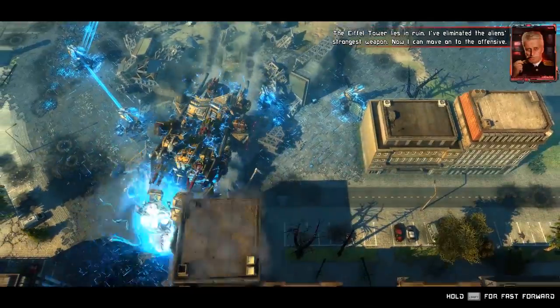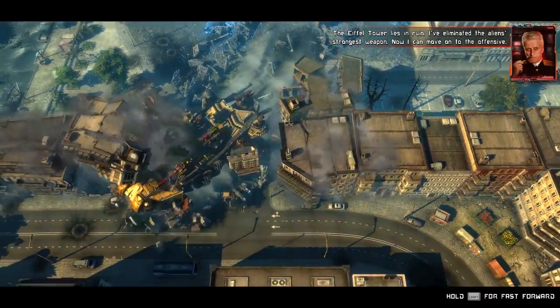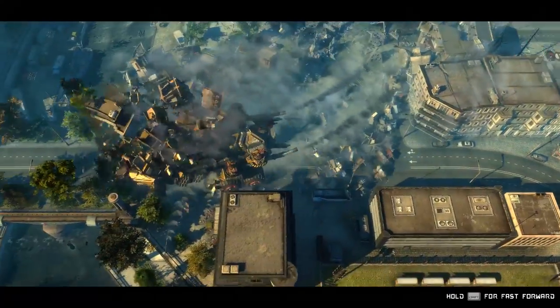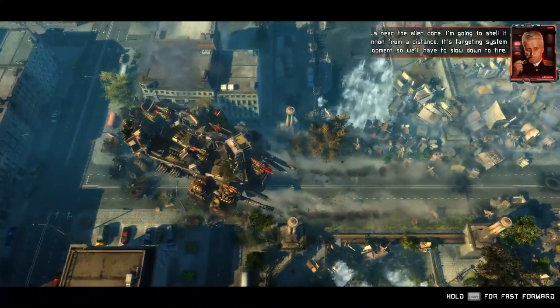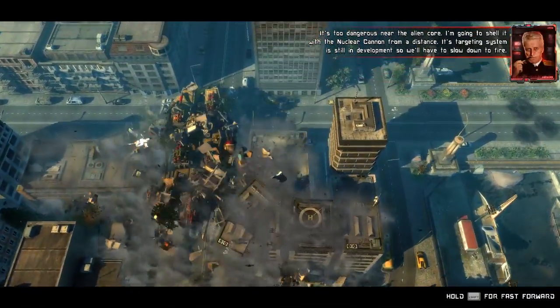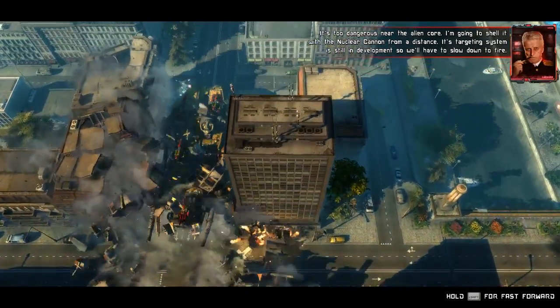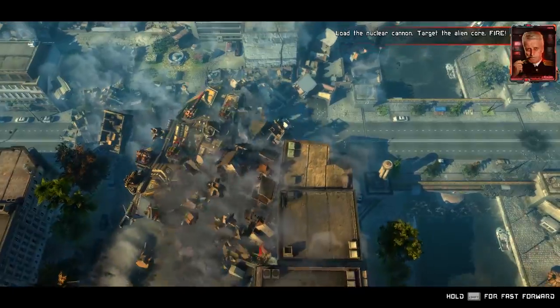The Eiffel Tower lies in ruin. I've eliminated the alien's strongest weapon. Now I can move on to the offensive. It's too dangerous near the alien core. I'm going to shell it with a nuclear cannon from a distance. Its targeting system is still in development, so we'll have to slow down to fire. Load the nuclear cannon.